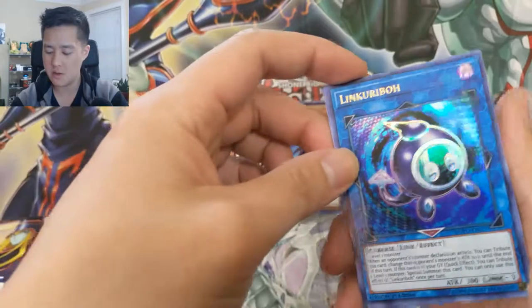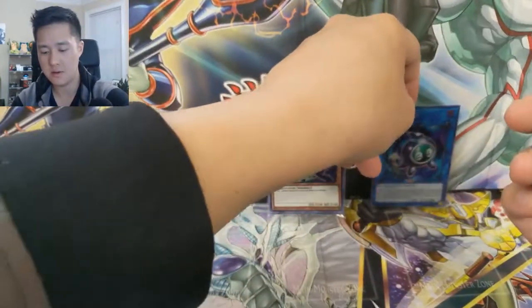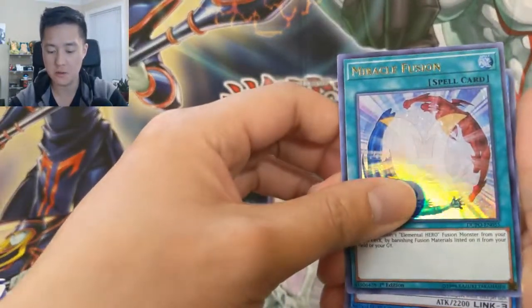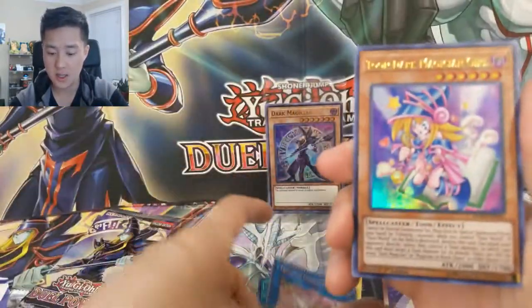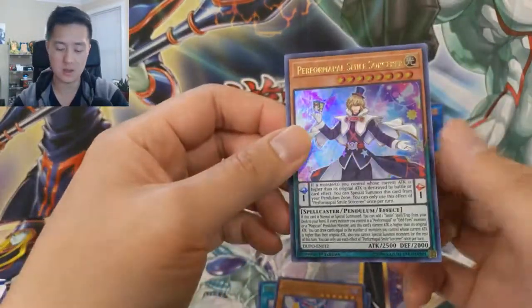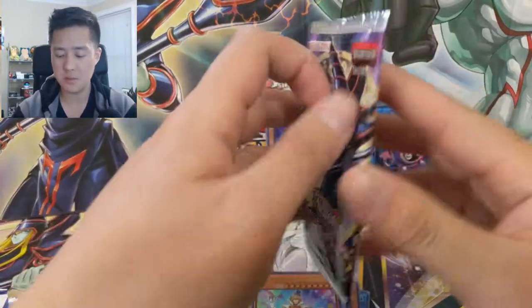Link Kuriboh right off the bat! Link Kuriboh was a big deal when he first came out — now he's kind of all over the place, but still a very cool card. Vehicle Fusion, Trickstar Foxglove Witch, two Magician Girl cards, and then Performapal Smile Sorcerer. Let's continue into pack number two.